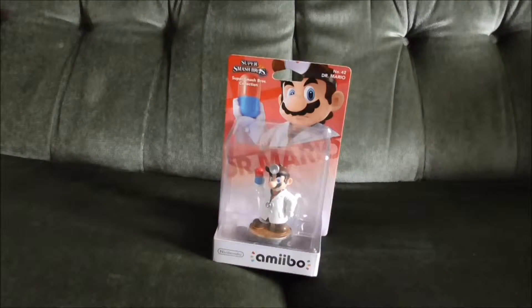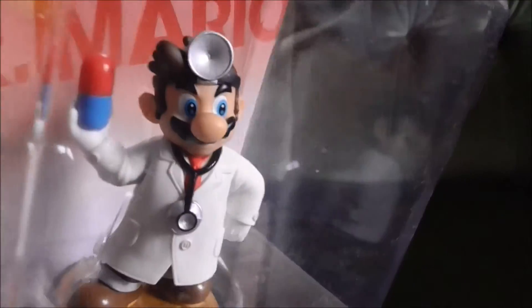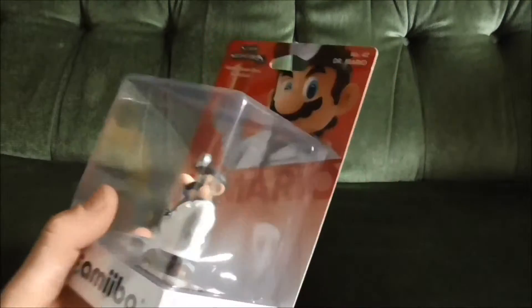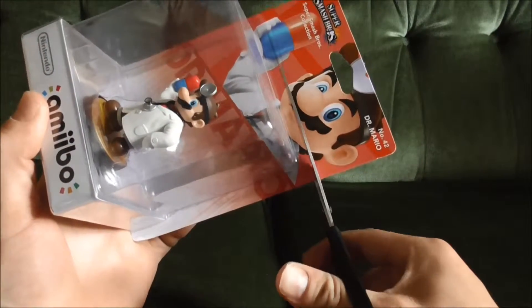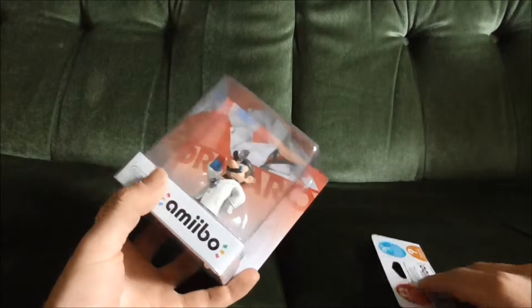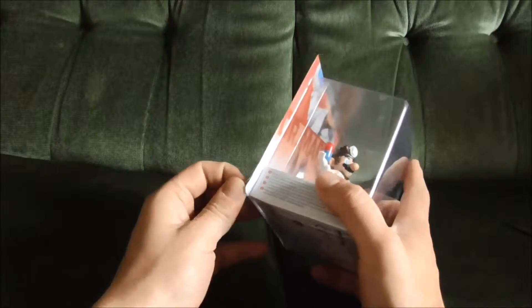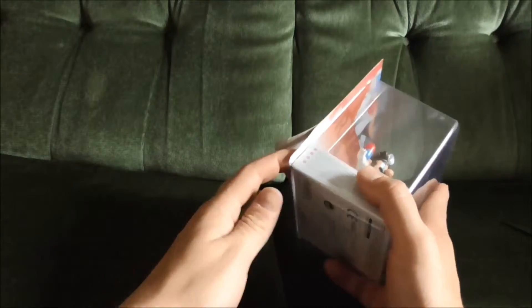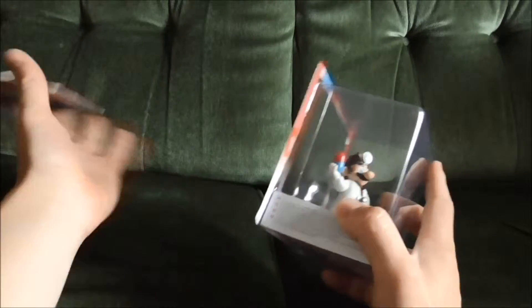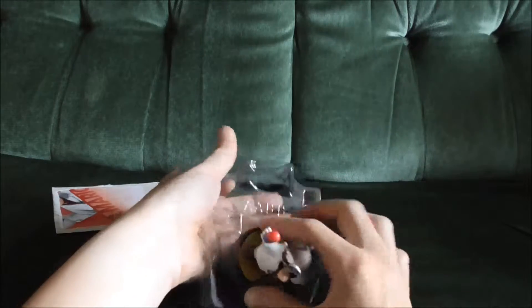Dr. Mario is number 42 in the Super Smash Bros amiibo collection and he does look pretty awesome. I have mixed feelings on Dr. Mario in Smash Bros - when it was first announced I was dead against it, really unhappy he had come back. But when I thought about it, there are like 50 characters, so I grew on the idea. What helped even more is that they have Dark Pit and Lucina - Lucina I think is really pushing it, and Dark Pit I just don't agree with as a character. So with that in mind, Dr. Mario is actually pretty cool, and I do like the reference to a retro series that's still going today - we're still getting Dr. Mario games on most consoles.